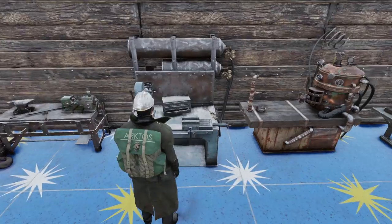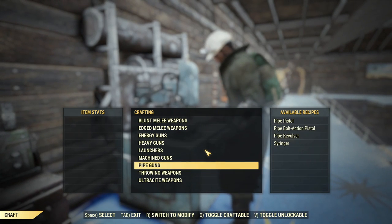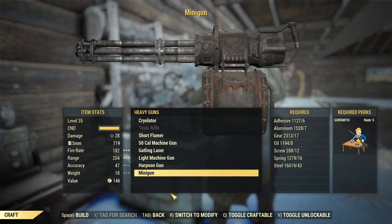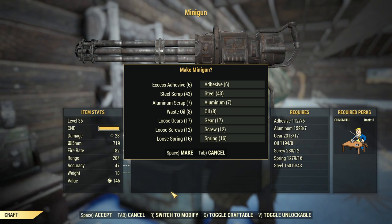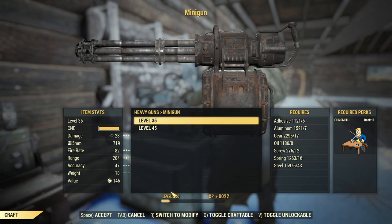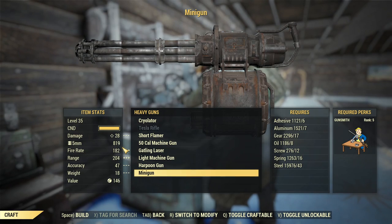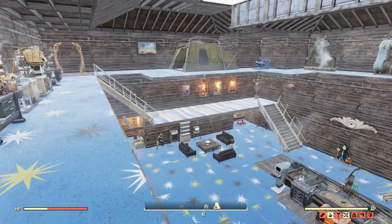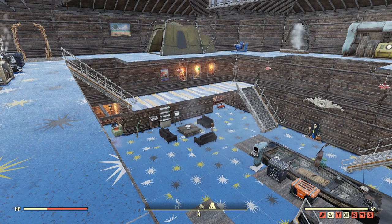Just one fun fact — not every gun comes with a full magazine. If I craft a minigun, thinking this might be worth it for 5mm ammo, it's quite expensive because it requires 12 screws. I had 719, I go back and have 819 — it comes with only 100 rounds. That's not really worth it, but in the case of fusion cores it's actually very worth it.